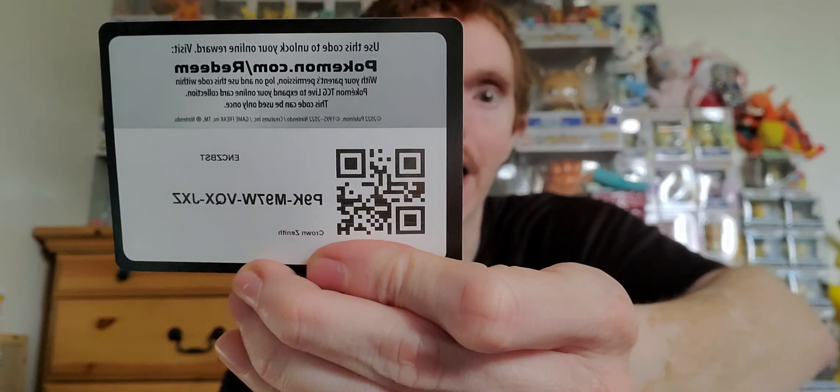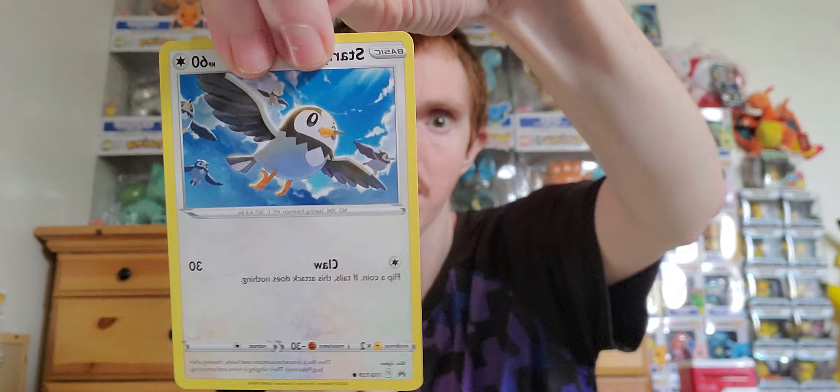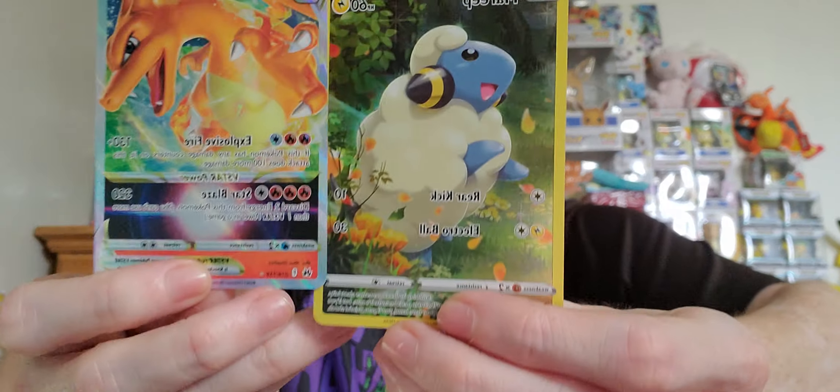Last pack — let's see if we hit anything else. Not too salty if we don't, because I'm really happy with that Charizard card. One, two, three, four to the front — not a fire energy this time. Hell yeah! We got one of the special Pokémon cards — it is a Mareep, love the holo! And a regular rare Sigilyph. We hit two great cards from this set!